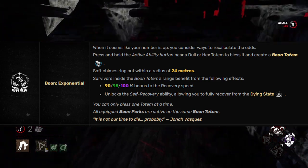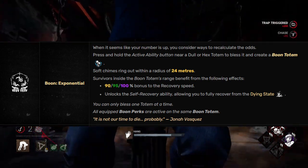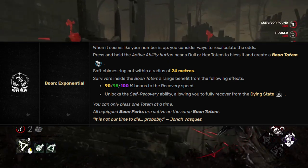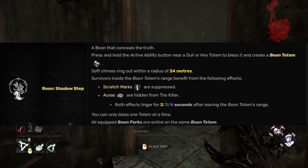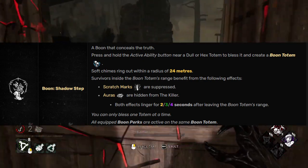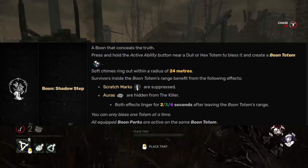Exponential: survivors gain unlimited access to the Unbreakable perk while in range, and are granted a 90, 95, or 100% increase to recovering from the dying state. Finally, Shadow Step: while in range, scratch marks and auras are hidden from the killer, and this effect lingers for 2, 3, or 4 seconds after you leave the range.